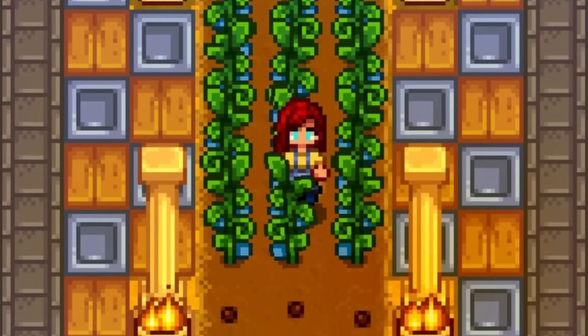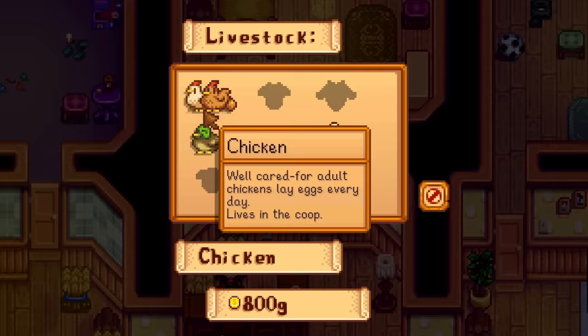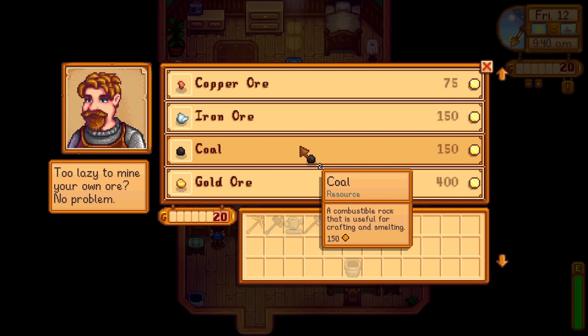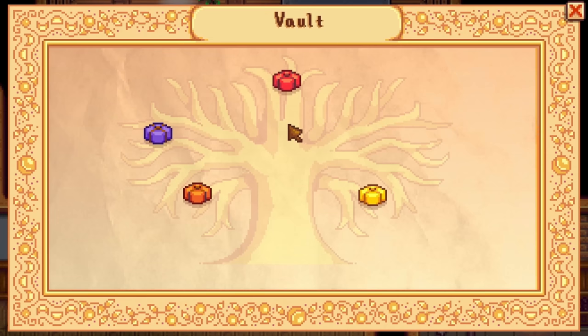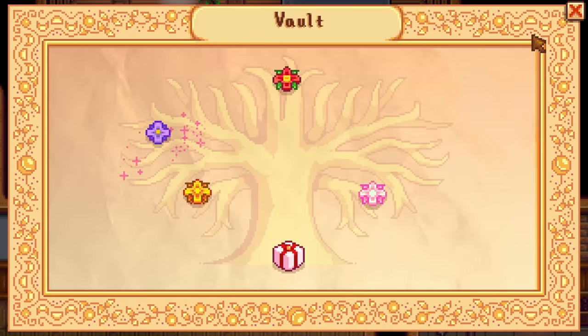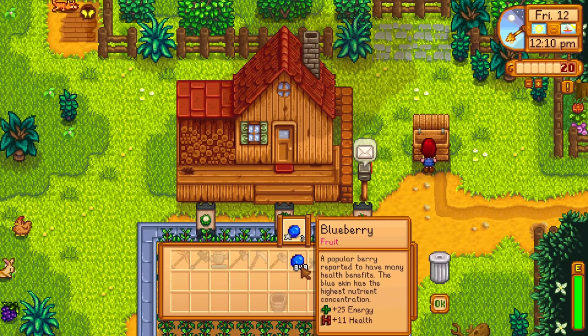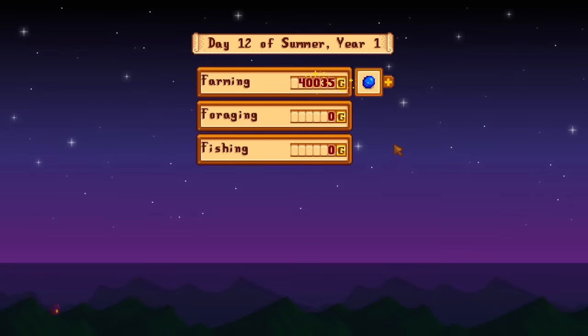Money is your next goal. You need money to buy seeds, farm buildings, and animals. Without money, you're not going anywhere. On top of buying all of these things, you need an excess of 42,000 gold to complete the vault bundle. Luckily, making money gets easier as you play the game, so you should have no trouble making this chump change.